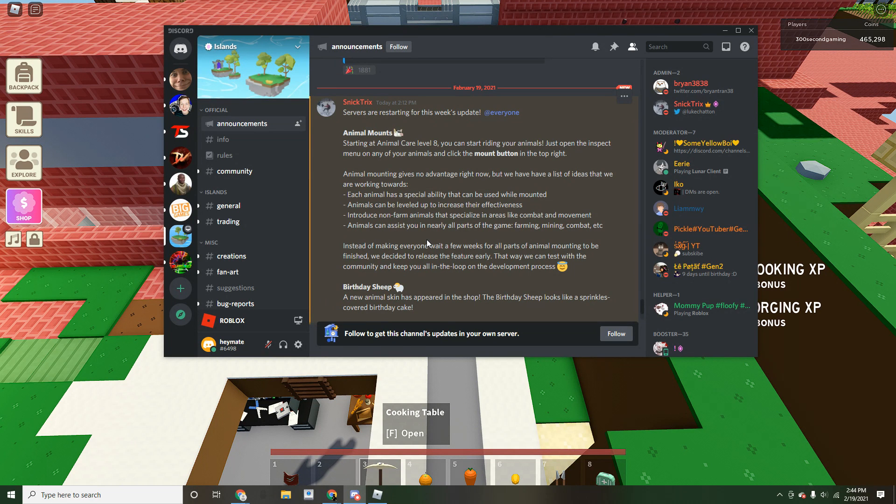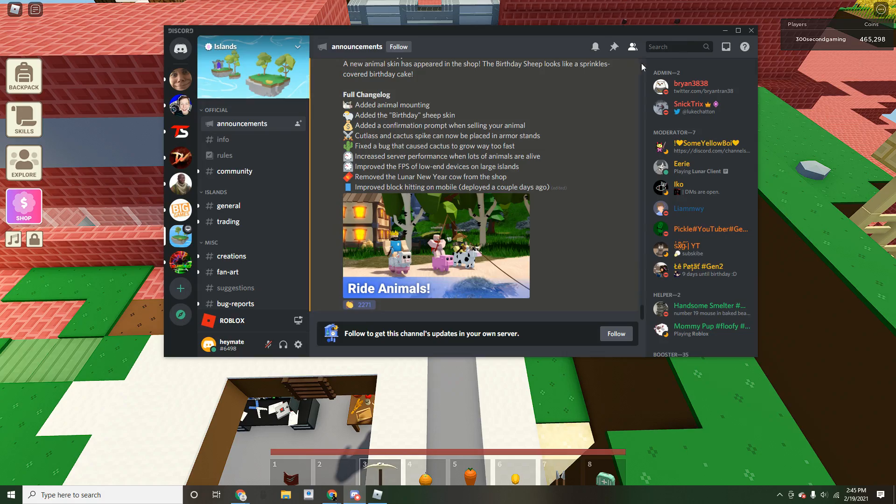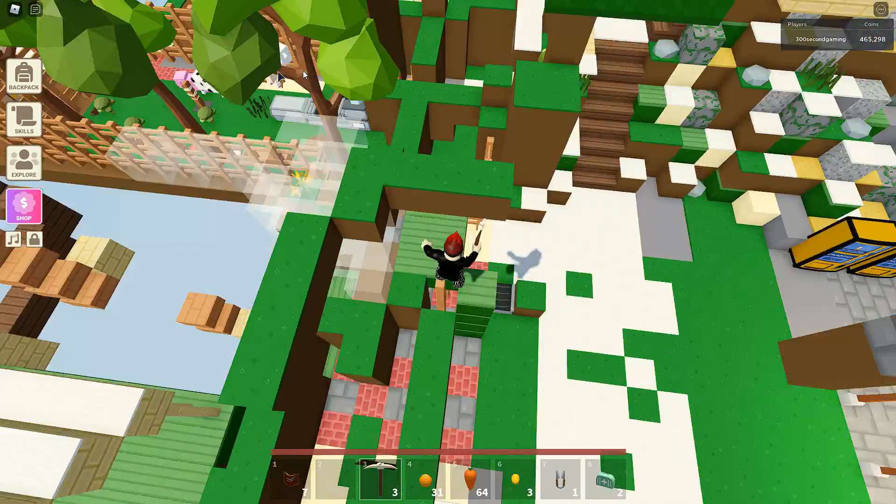As long as your animal care is level eight you can do it. There's no advantage right now but they're probably gonna add some advantages later on. There's a birthday skin for the sheep, a confirmation prompt when selling your animal, cutlass and cactus spike can now be placed in armor stands, fixed a bug that caused cactus to grow way too fast, increased server performance when lots of animals are alive, improved frames per second on low-end devices on large islands, and removed the lunar new year cow from the shop.